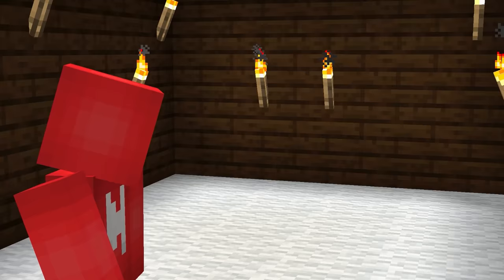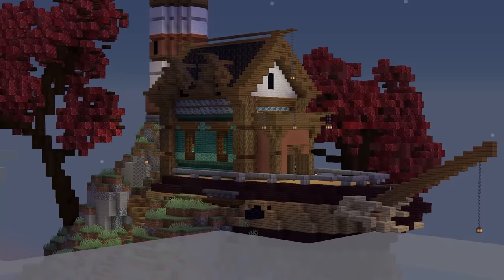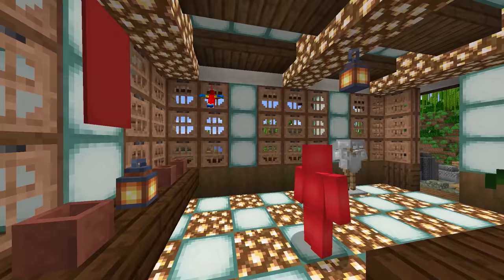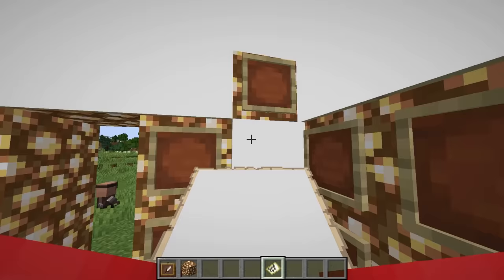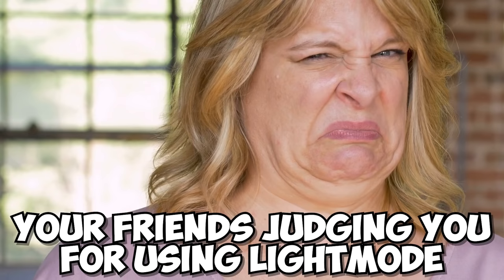But maybe that's still not enough light for you. In that case, we can go one step further and not just light up our house, but build a lighthouse — a house made out of lights. Using blocks like sea lanterns, glowstone, and redstone lamps, it's possible, albeit a bit ugly, to make a fully brightened base, which at this point you might call overkill. This solution is like light mode Discord: it's functional, but a pain to look at.